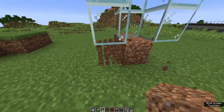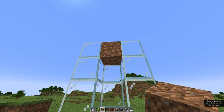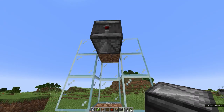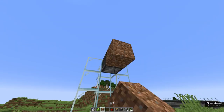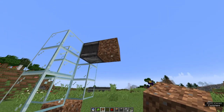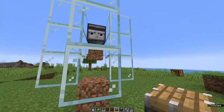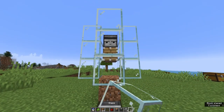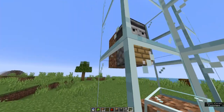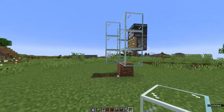Go back down and remove your temporary blocks. Place down one temporary block at the top, place your observer, then break that block. Go one back — place it behind, one down — and line up your piston. You can break the glass to make that easier. Break these two blocks. This is what your farm should look like at this point.